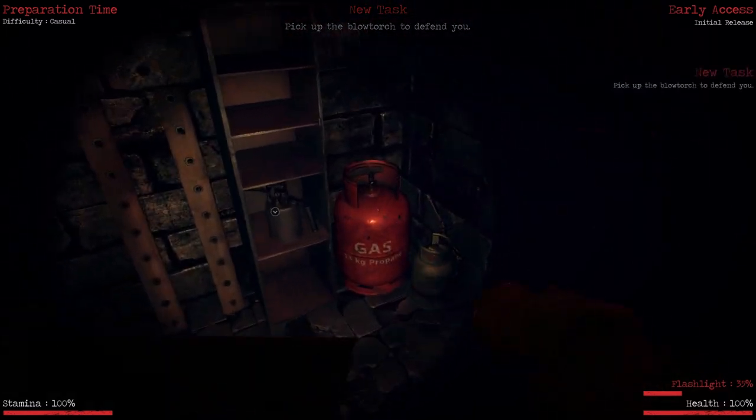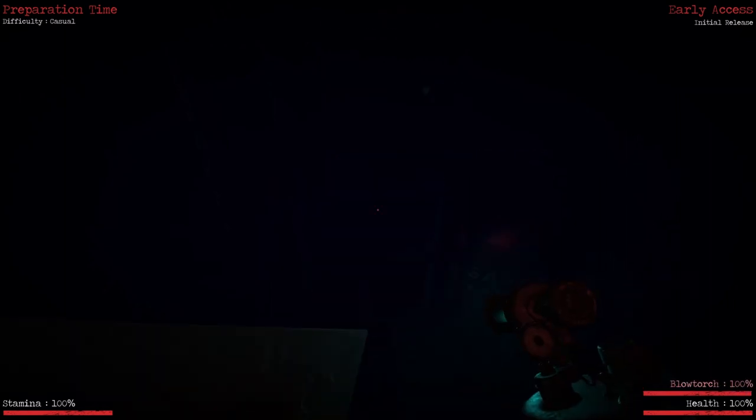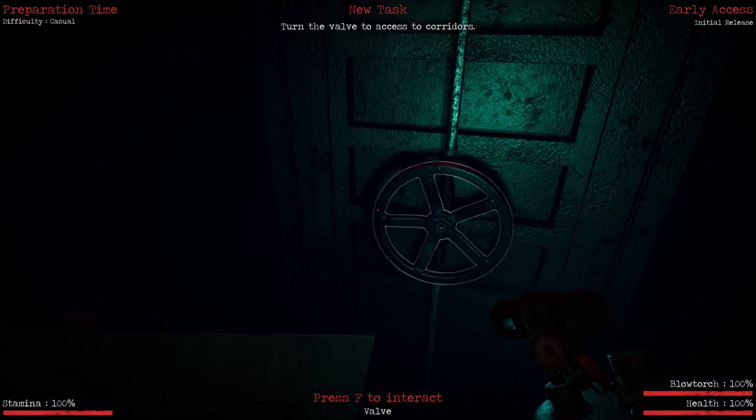Oh, cupboard — I'm stupid. Cupboard shield, okay. Pick up the blowtorch to defend you. Oh hell yes! Turn the valve to access the corridors — here we go baby.